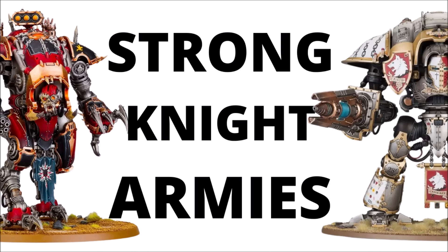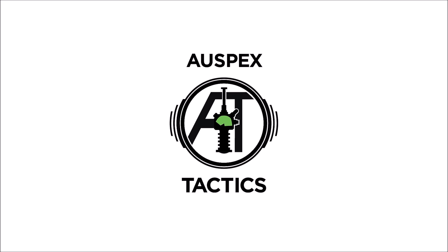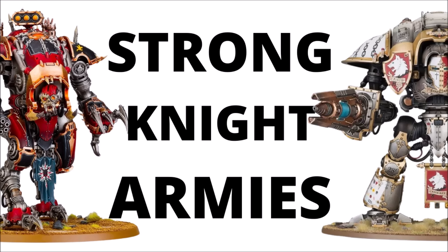Let's talk about what's gaining success on the tabletop for the Mightiest Paragons and Forsworn Traitors of the Knight Households, with an overview of six strong army lists — three for Chaos Knights and three for Imperial. Hello and welcome back to Warspets Tactics, where today we'll focus on knights, covering strong Imperial and Chaos Knight armies in Warhammer 40k, looking at three real examples of each that have done well at big tournaments and the army lists top players chose.